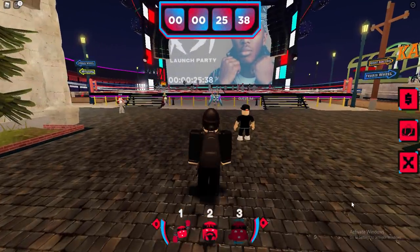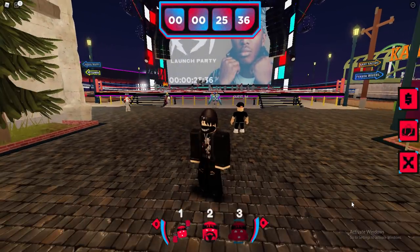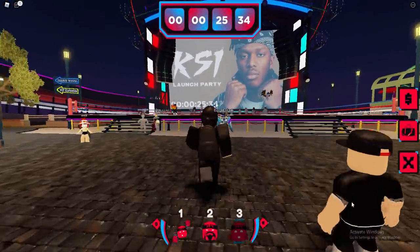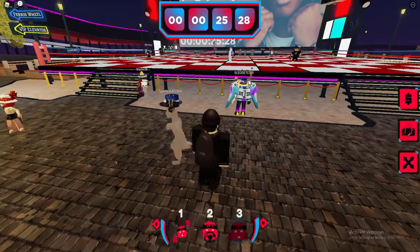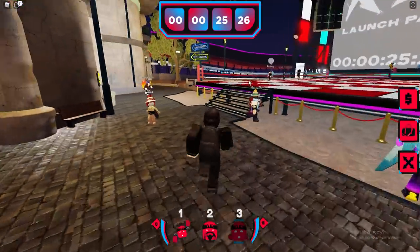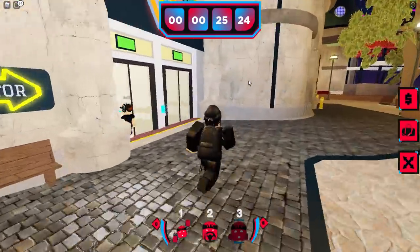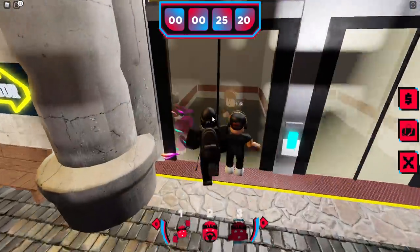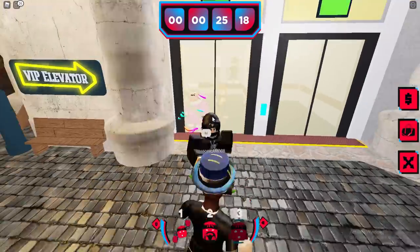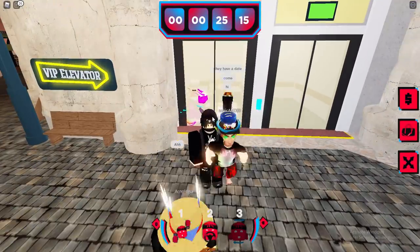All right guys, so loading into the game — the trick to getting this shirt and pants is to actually wait for the KSI event to finish. You know how it loads like every 25 minutes? Well, basically once this finishes, what you guys want to do is run over to the elevators, which are actually right here. You can see it says VIP elevator. And once this finishes, you can actually go inside of the elevator and it will teleport you to the KSI after party.